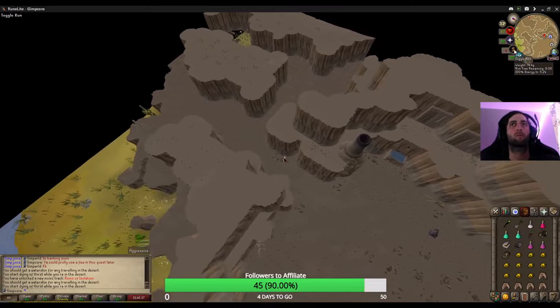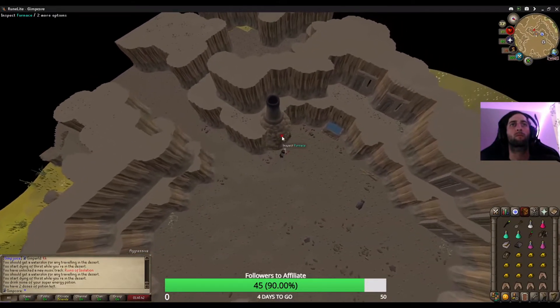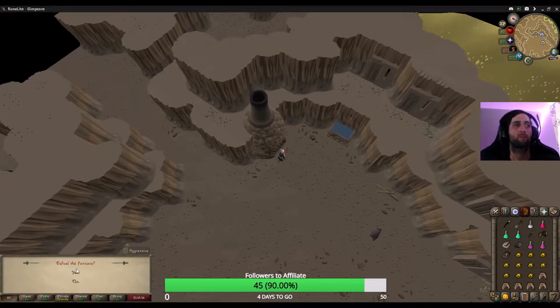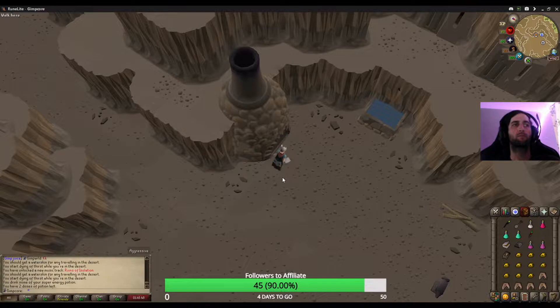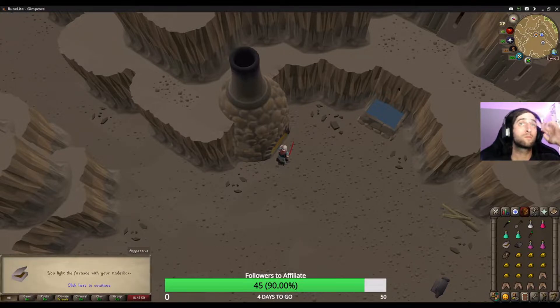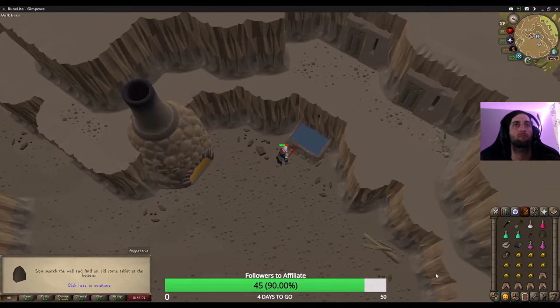Ignite the furnace by using your coal and tinderbox on it. Search the well and you'll receive a stone tablet. Read it.